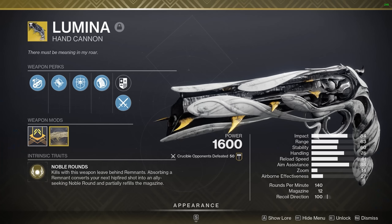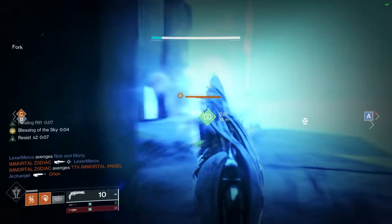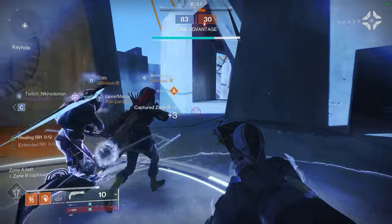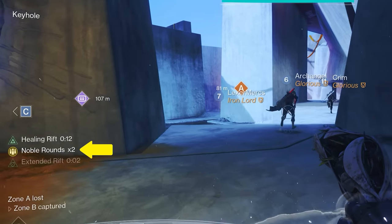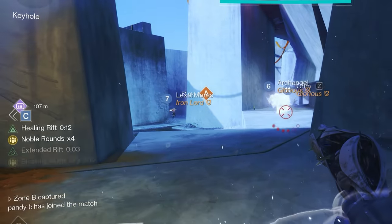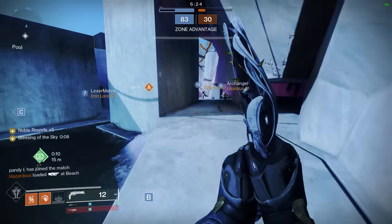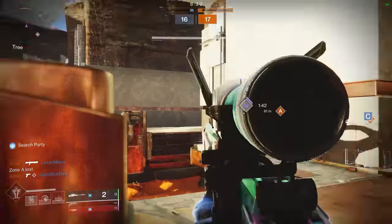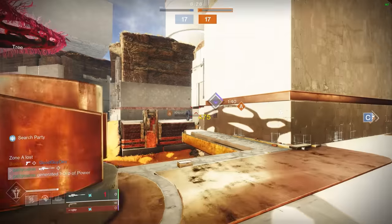And finally there's Lumina. This one snuck its way up into the A-plus tier by virtue of a gimmick — namely, these boots. They make the hand cannon pretty broken, or at least very very good. You can activate the Noble Rounds perk without even requiring a kill, and having your entire team running around with a damage boost is a very powerful thing. If you don't use these boots though, it's definitely not nearly as good.